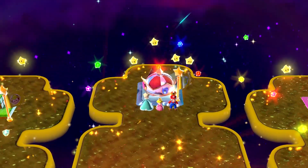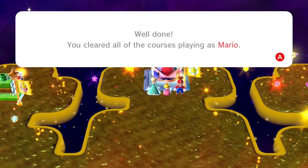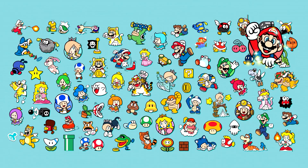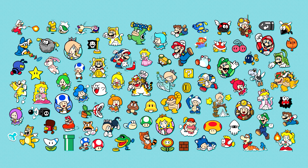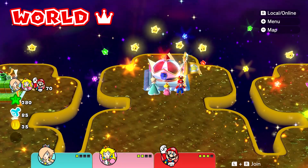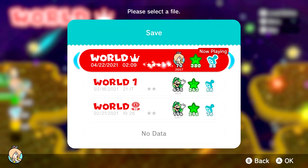And once these five stamps are obtained, the game is complete. That's a fifth star on the title screen for you, and that's a 100% complete save file. You can still go back and play any level at any time, and you can still play online to help your friends with their save files, but otherwise, that's it. There's nothing left in the game.